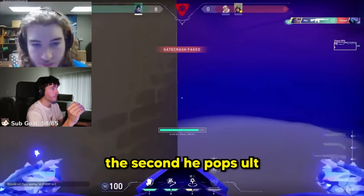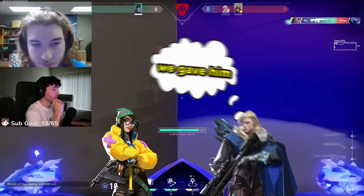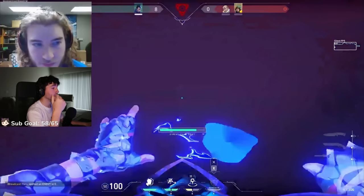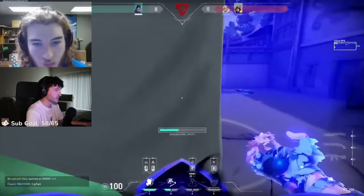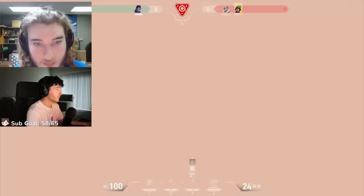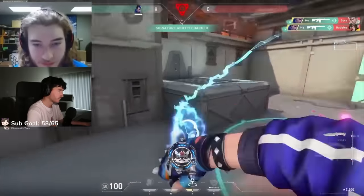He pops ults here. The second he pops ult, KJ and Sova start running because they know they're in trouble — they gave him ults. He pops ults, uses his fake TP so he can use his new TP, anchors it back site. Goes for a flash — first flash was kind of weak. Clone un-ult. Perfect pop flash, jumps on them both. Really well played. Perfect.